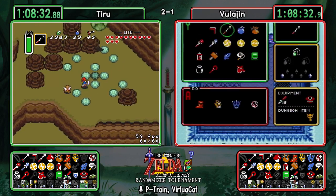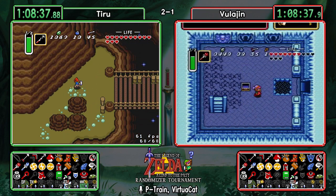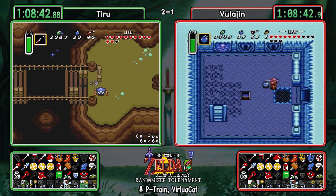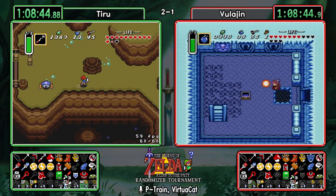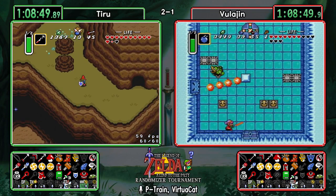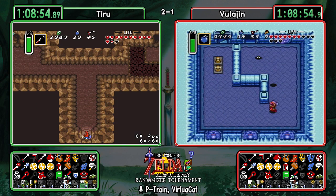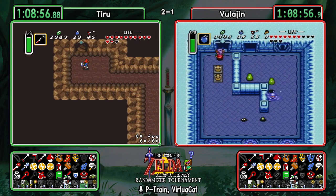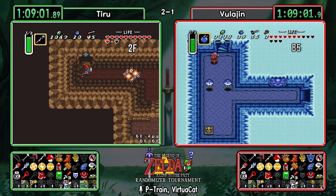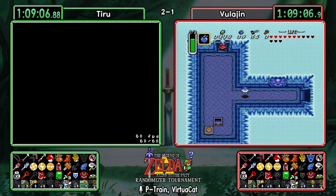For Tiru's sake I hope there's something in there — oh! Can't jump across that no matter how much speed you've got. For his sake I hope there's something in there without having to dip into Turtle Rock, but we're getting a good bomb jump out of the Freezer Room. Just a compass in the Ice Tea Room.